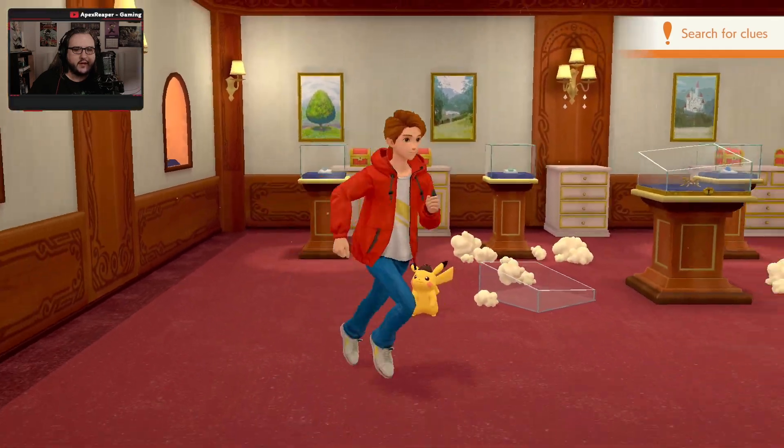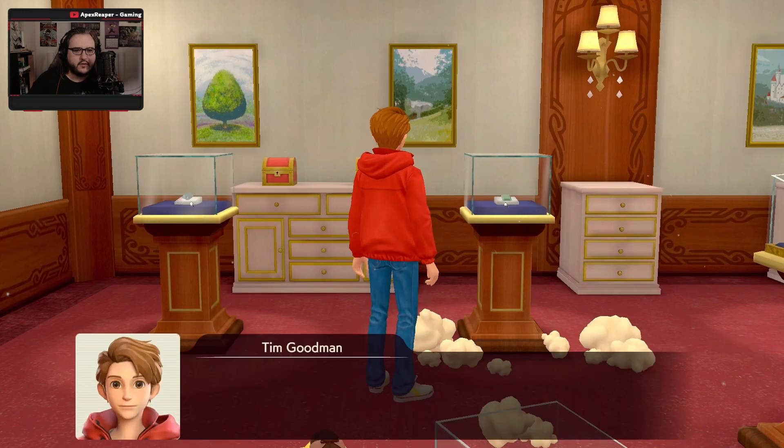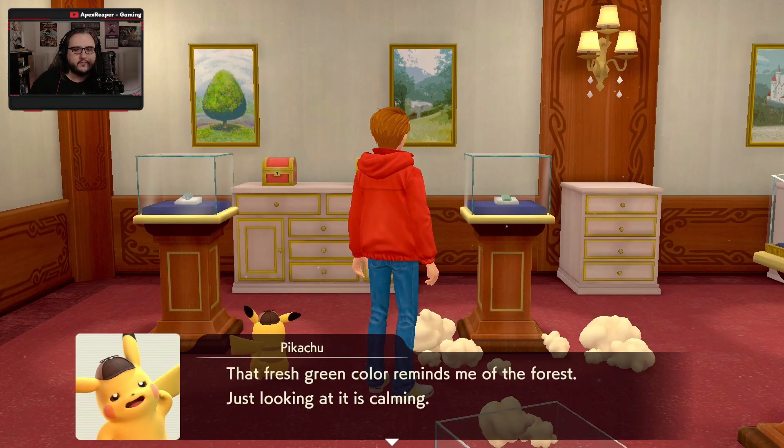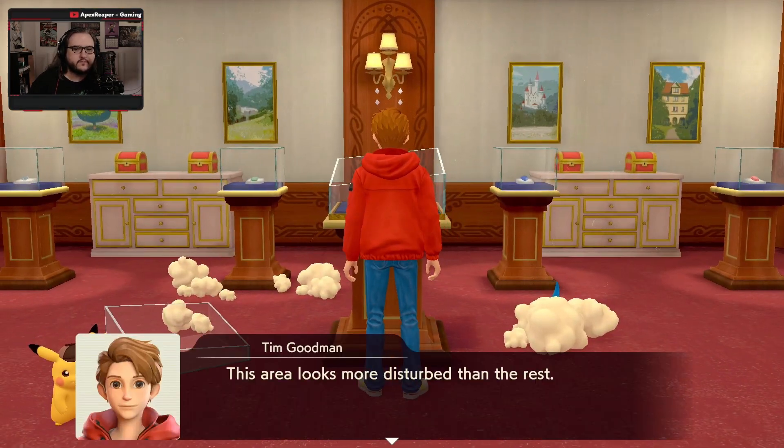I can't investigate the cotton that's just chilling right here. A green jewel. The fresh green color reminds me of the forest. Just looking at it, it's so common. Zero looks more disturbed than the rest. Start investigating — we might find clues.